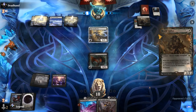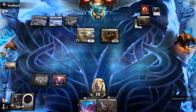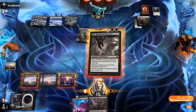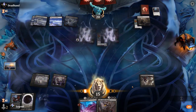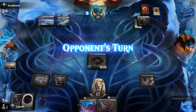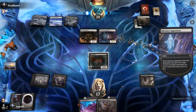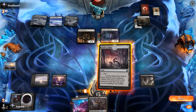Opponent actually exiles the Eye Twitch — that's fine, can just play it now. We're one land away from glory. Brutal Cathar exiles Eye Twitch — that's fine. Spider Queen would be excellent here. Meat Hook for 2 pretty good too.